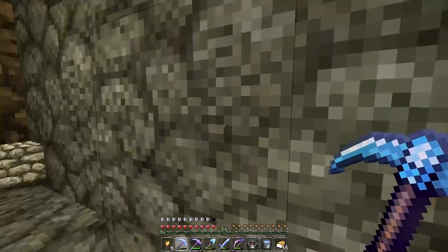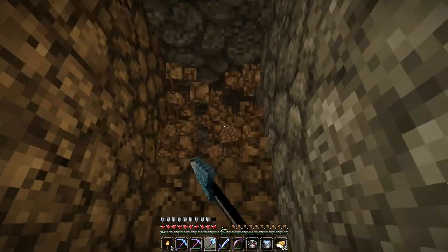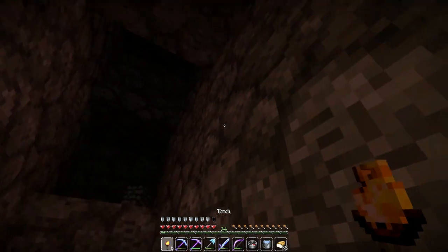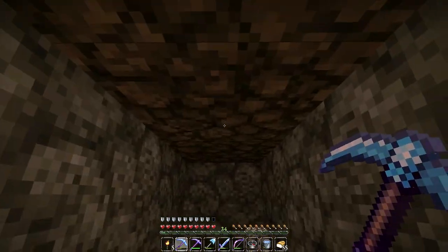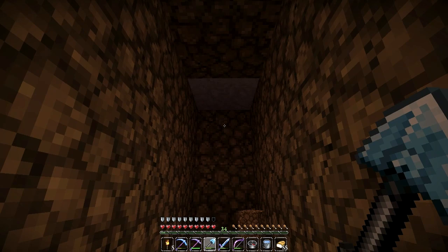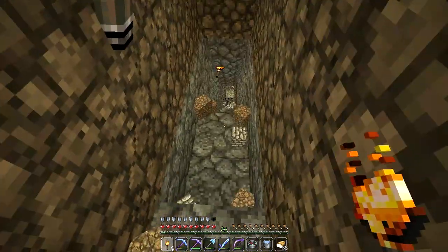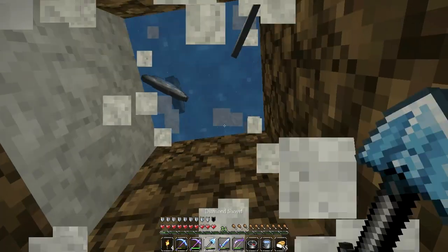I've got the compass in our hotbar - where that red arrow is pointing is the direction we need to head. That arrow points back to our spawn location, and because the mole hole is pretty close to spawn, we just need to get in the near vicinity. However, the last time we came here via that nether portal in the nether fortress, we ended up below an ocean. This looks like clay, so I'm assuming the ocean is right above - we need to swim up as fast as possible.